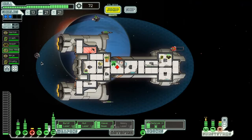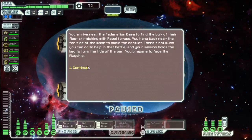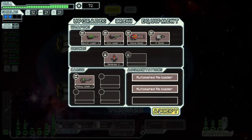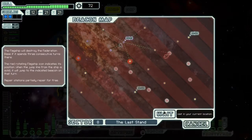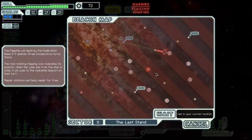Very interesting predicament we've put ourselves in. I now wish I would have bought some of those Zoltan crew members. We're already at the base so we're just gonna hop there. One thing I want to do is swap out the heavy laser for the small bomb — just in case we lose power and can't use the glaive beam, I want something different than a laser up there. We're gonna jump and wait. We'd never get to a repair in time, so we're just gonna try and fight him three times and win.